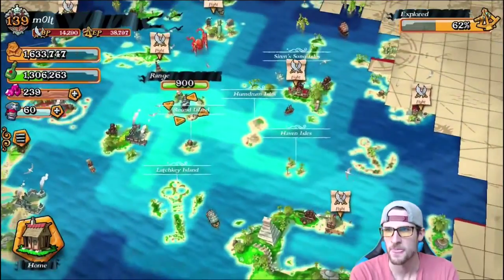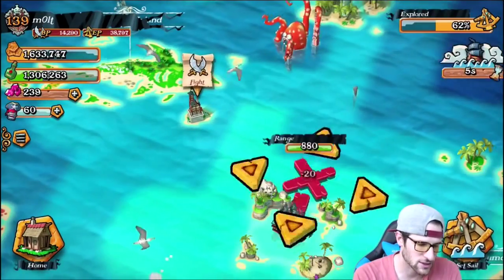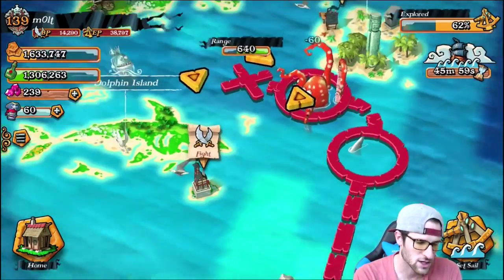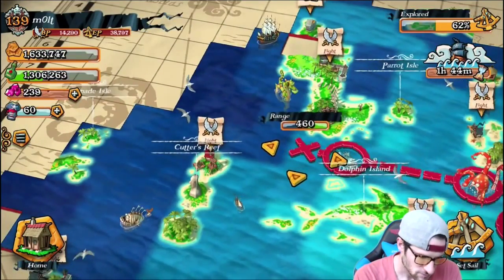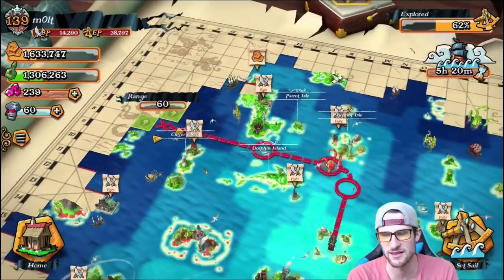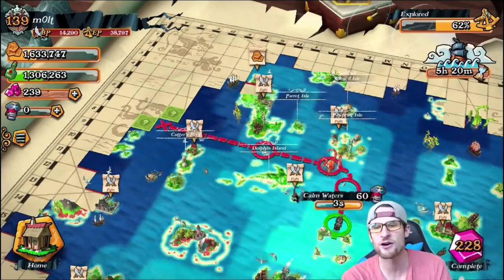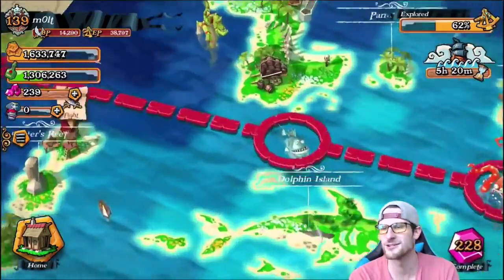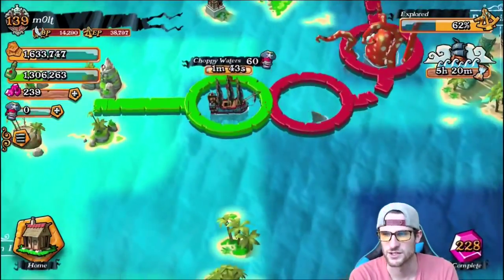Right now we've got 60 Buccaneers and we're going to go clear some area on this map. We'll come up here, fight this shark — Little Fin — then fight the Kraken, then fight this big ship, and see if we can make it all the way to the land. That's a five-hour expedition, so we'll set sail and in five hours we'll be able to collect loot from the giant fish, the Kraken, and the shark.